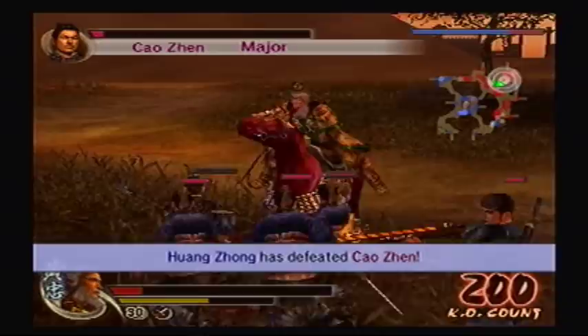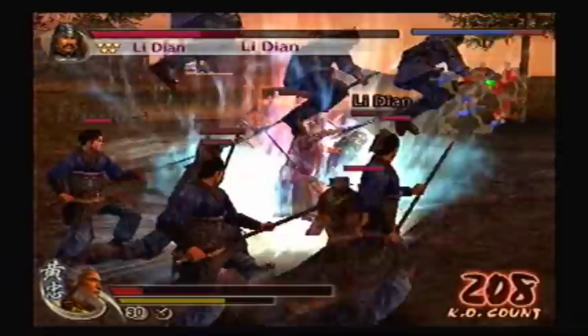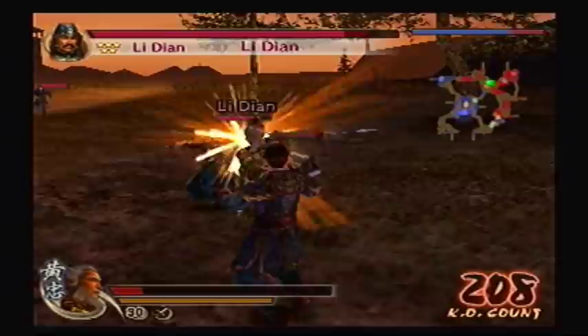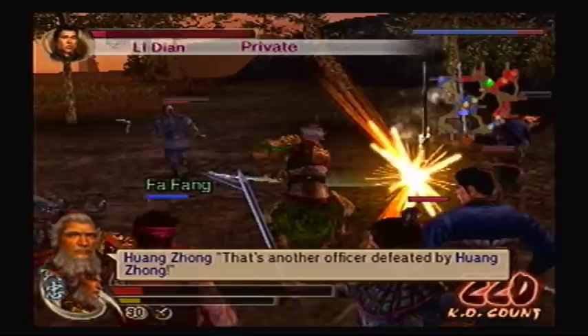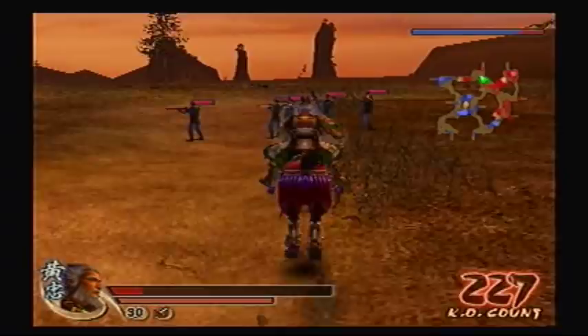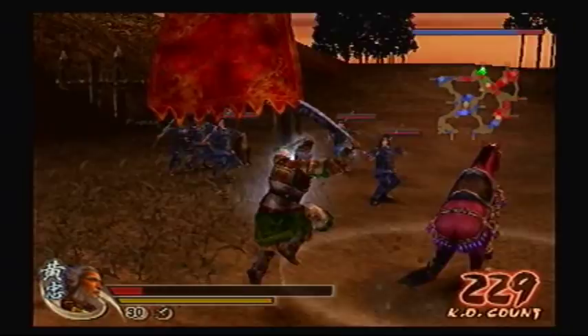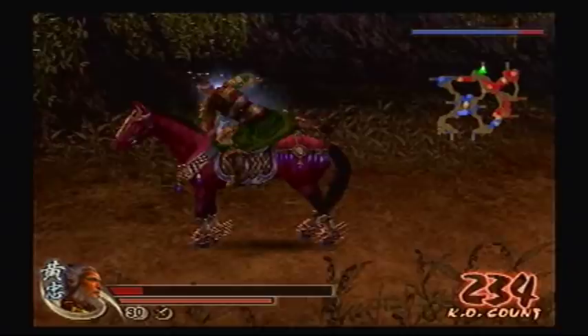Okay, I think now I can defeat you, Li Dian. That's another officer defeated by Huang Zhong. Alright, now let's look for some health. I don't have to worry about Xia Hou Yuan anymore. Let's take some checkpoints while I look around for health. There might be some right by that base — there it is. Not a lot, but it's something. Let's take this base.